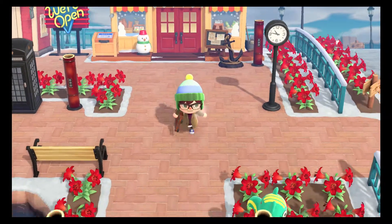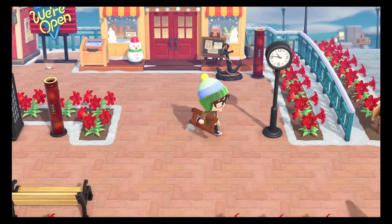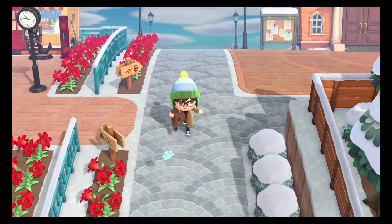Oh, and the anchor as well up there. Hey, there's Nubbles right there. So yeah, there's my kind of town plaza area. If we head right out, it'll be right at resident services, but we're going to head south right now.